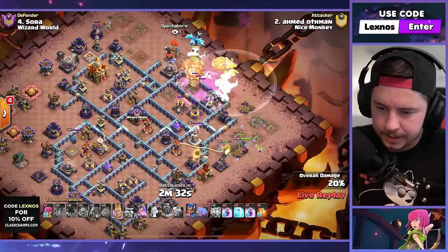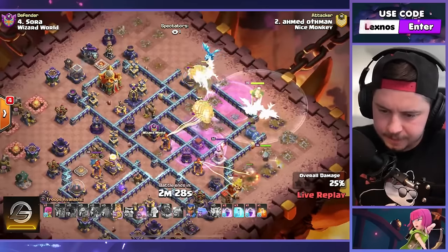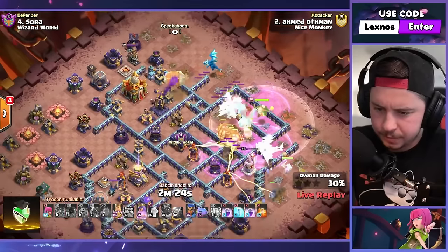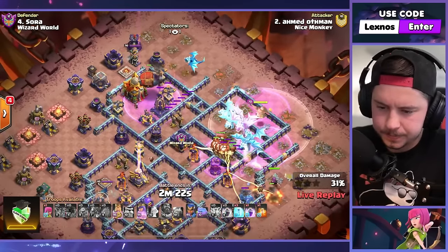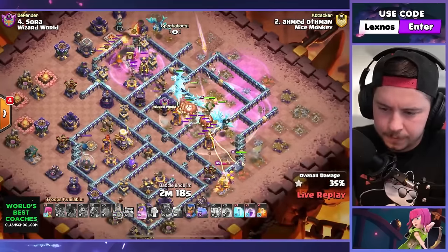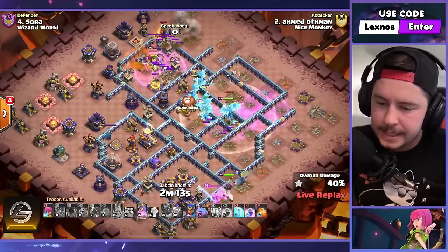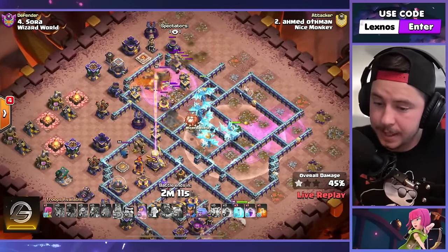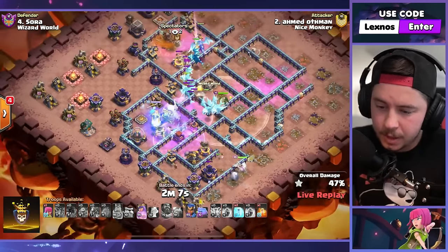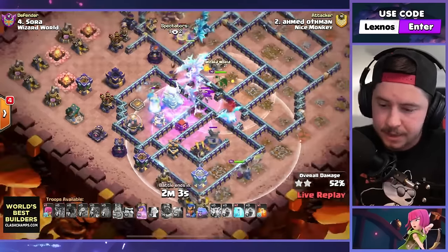We've got the battle blimp for the town hall. Phoenix with the warden — pop that warden ability right away. Balloons moving through, e-dragons tightening on defense, interesting. Rage some of those e-drags, rage the battle blimp — yes sir! No tornado trap there, yetis will get the town hall. Hopefully they can get the monolith too. E-drags in the core still doing their thing, king popping ability moving around the bottom side. We took out the e-dragons on defense. We got the town hall, we got the monolith — that's looking decent. Queen getting locked onto though — we're gonna rage, we're gonna freeze. Rage tower on defense doesn't hit all these defenses like it used to.